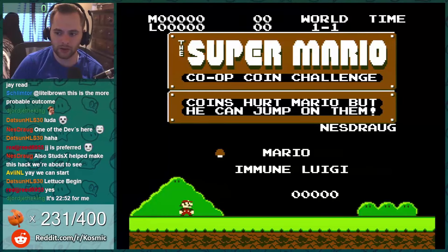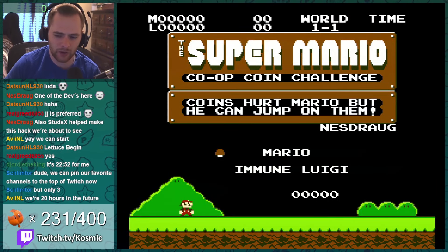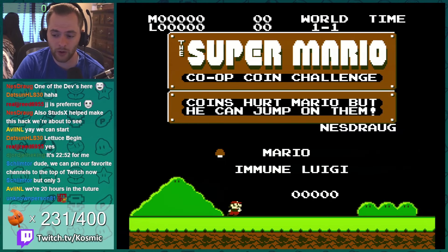Brand new Super Mario Bros. hack — the Super Mario Co-op Coin Challenge. Anytime you touch a coin, you'll die. They work like enemies; you can actually jump on them and kill them. But you gotta watch out for coins or you'll die.